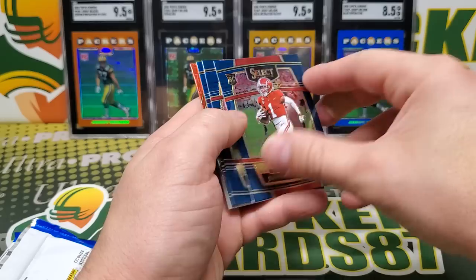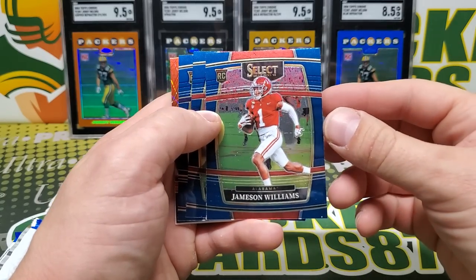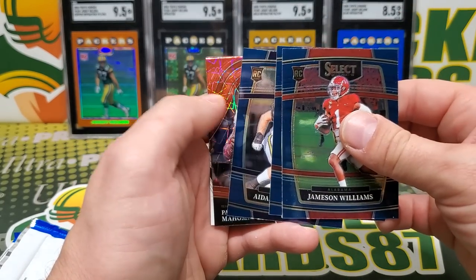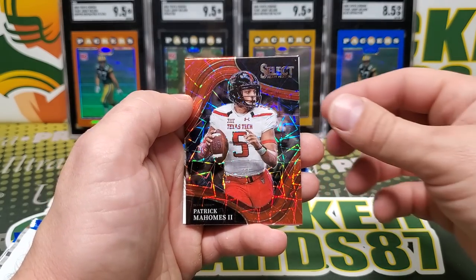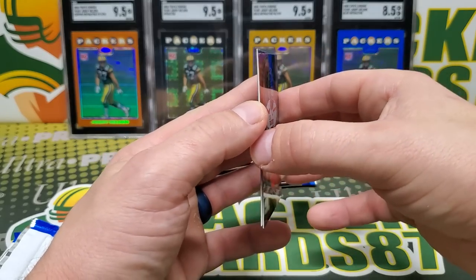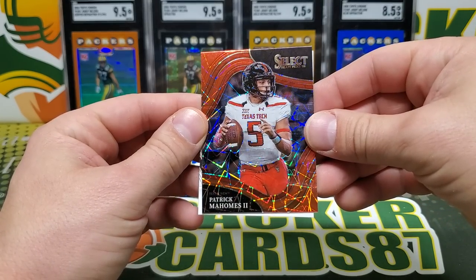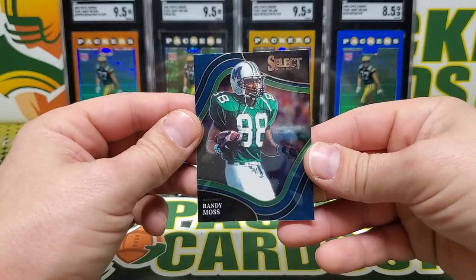Jameson Williams — these are all going to be the retail version, like this blue. Darius Leonard, Aiden Hutchinson. Ooh, Mahomes Red Laser! That's really sweet — team color match right there. And a Randy Moss field level.